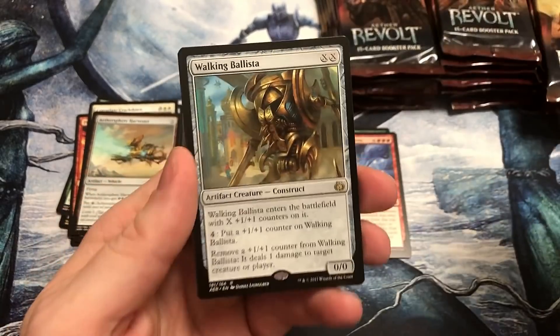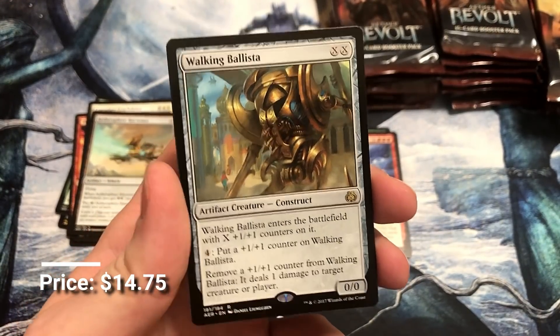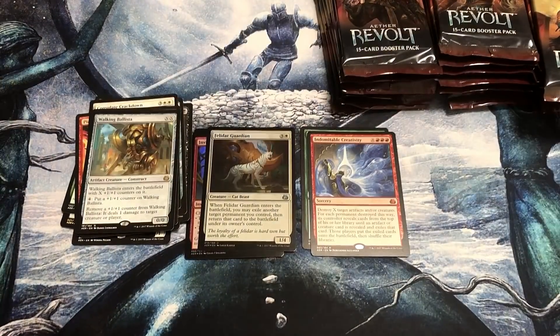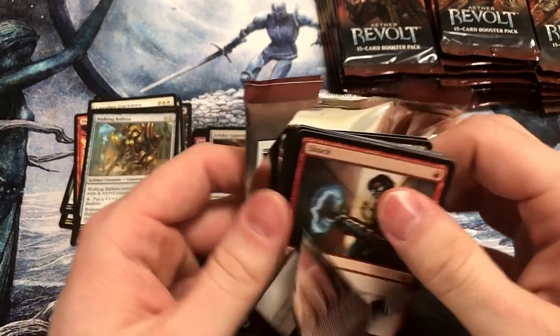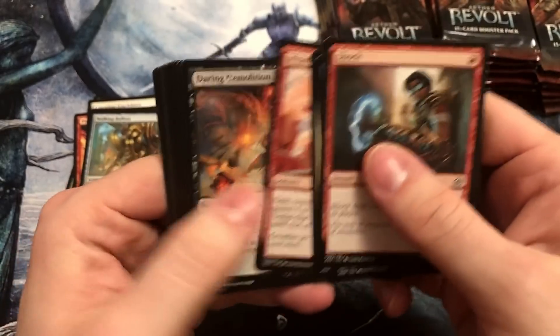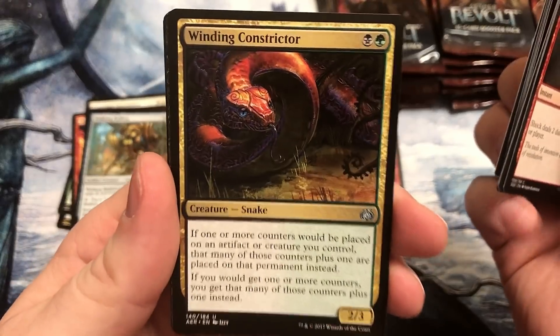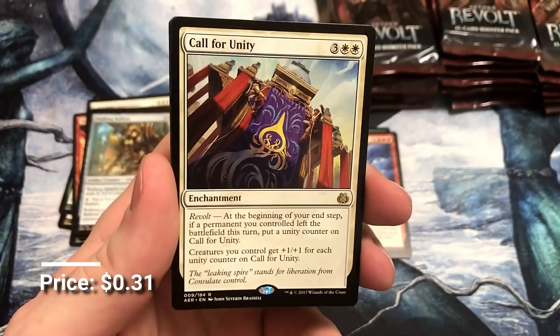Trophy Mage. Walking Ballista! One of the good ones — good rare, you can't have enough of those. That is non-invention but first or second best card you can get out of here. And Winding Constrictor — another fun card. And Call for Unity.